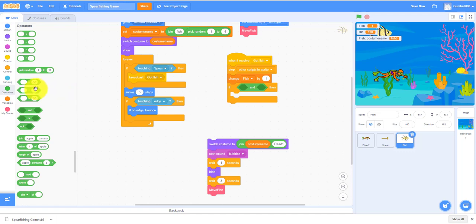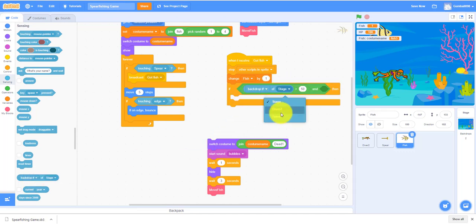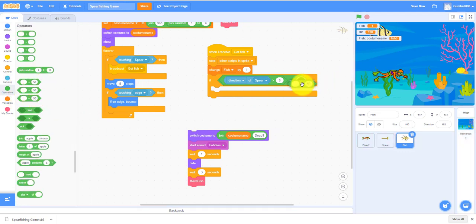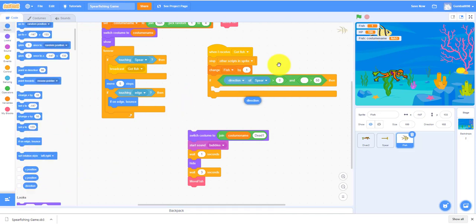The tricky part is checking the direction of the spear. If the direction of the spear is greater than zero, that means the spear is pointing to the right. And we need to check the direction of the fish as well. If the direction is greater than zero, it's pointing to the right, so it'll switch costume accordingly.